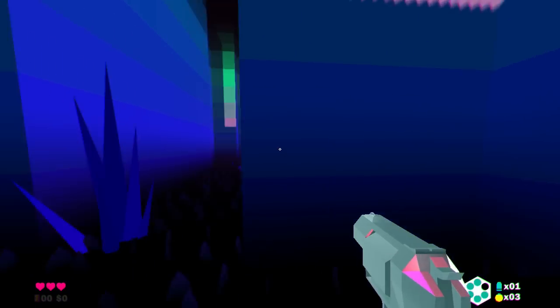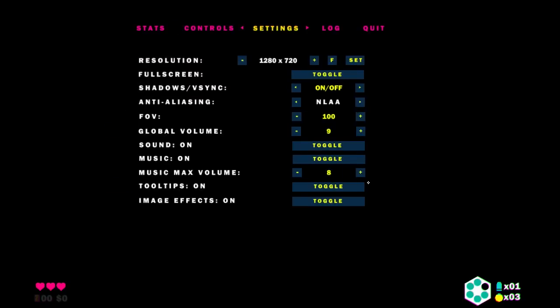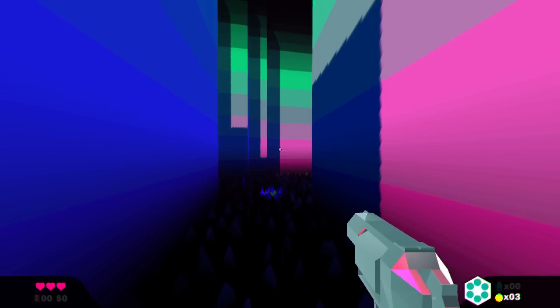Where's my music? There should be music. Maybe it comes into it later on. You can see our health at the bottom left, plus a money indicator. On the bottom right you'll see our gun — we've got a revolver. We have to manually reload each bullet into the gun. There are also three bombs below that.